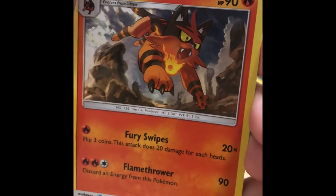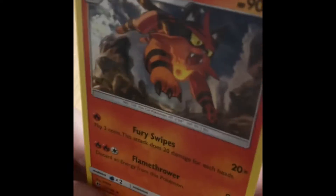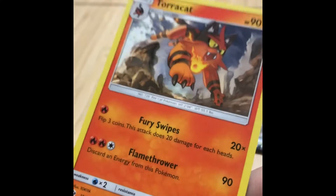And this is Toracat. He's a cool Pokemon. Look at him, he's a fire type. That's all we got.